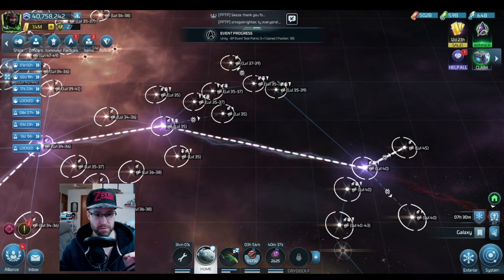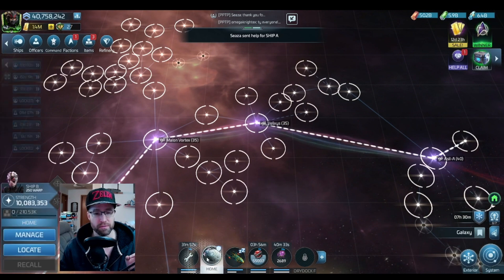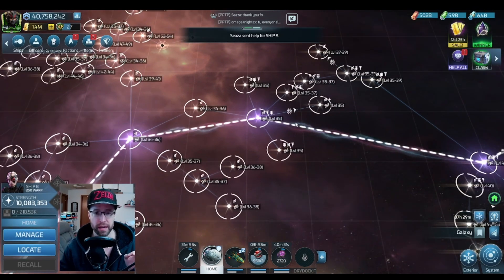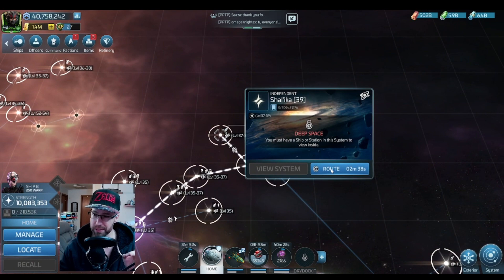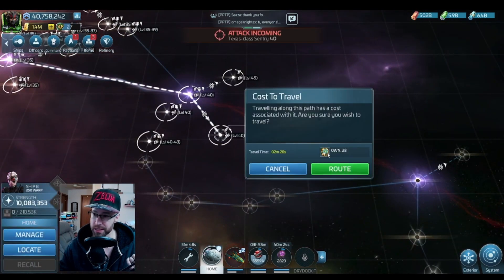In Voyager space, out in the Delta Quadrant, you want to send your Voyager to any of these spaces that are token space, not token mining. Token mining, you'll see this icon — it's not what we're looking for right now.